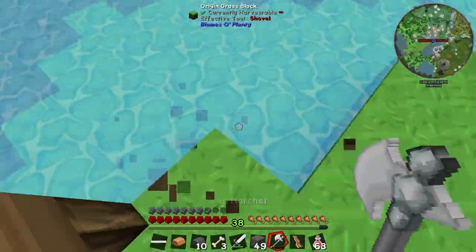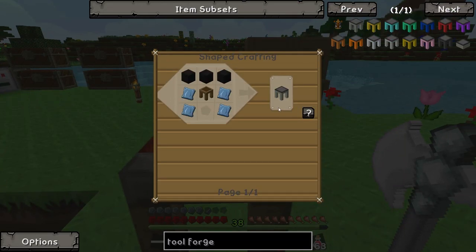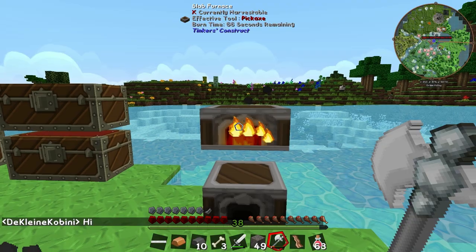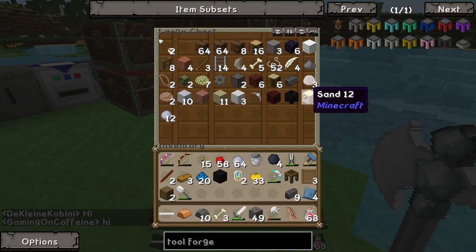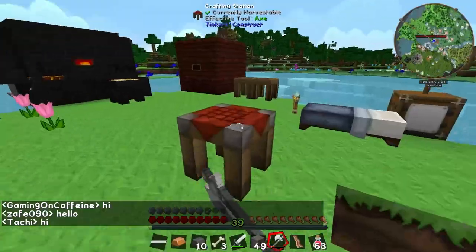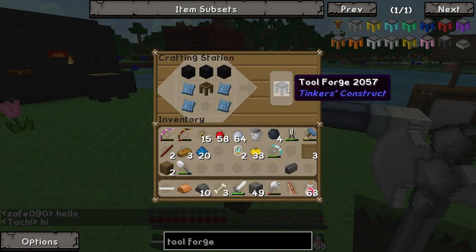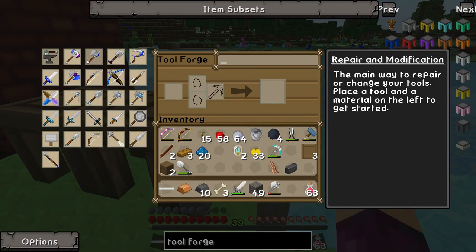Let's grab our tool station because we're going to need it to make the tool forge. Once you've got a tool forge, you don't really need a tool station anymore. I went and got some more stuff for grout so we can make some more of that. We also have one seared brick already, so nine should be more than enough to make two more, and then two more gets us three — which is more than enough. That gets us the tool forge and now we can finally go ahead and make ourselves the hammer.